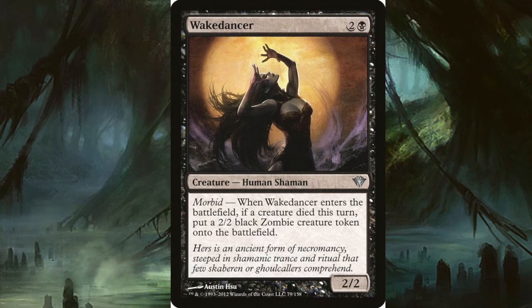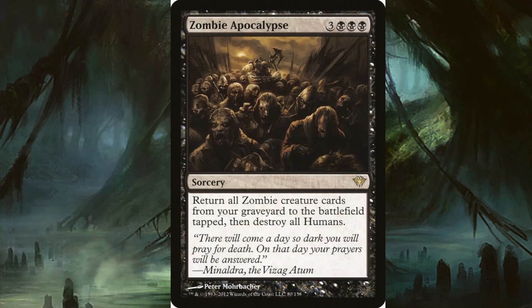Zombie Apocalypse: for three and three black you get a sorcery — return all zombie cards from your graveyard to the battlefield, and to top it all off, destroy all humans. The flavor text reads: 'There will come a day so dark you will pray for death. On that day, your prayers will be answered.' That's dark, if I can say so myself.